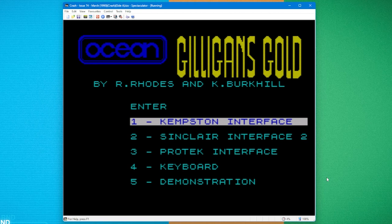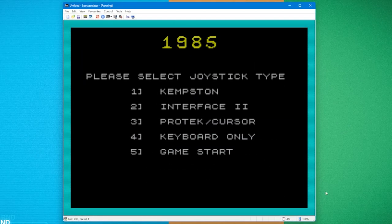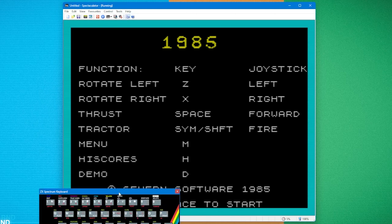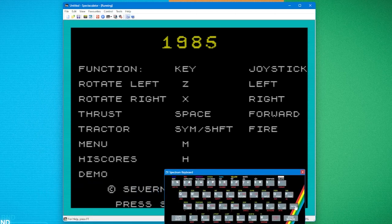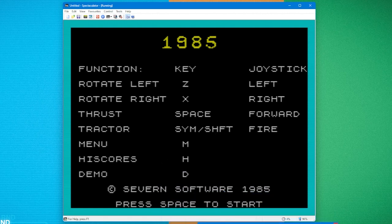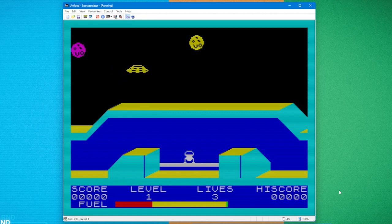Second one: 1985 The Day After. I think this one was a bit easier with keyboard controls, so I'll select 4 for keyboard only and 5 for game start. Rotate left and right with Z and X, thrust is Space. The P and Enter buttons for the previous game would have been fine as up and down since they're next to each other.